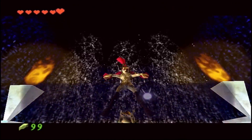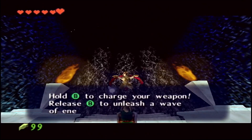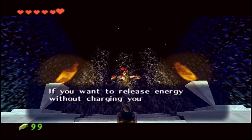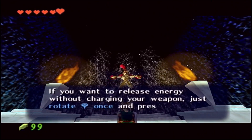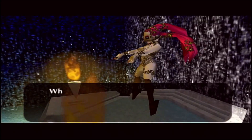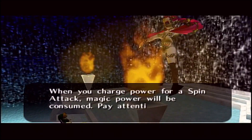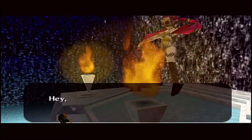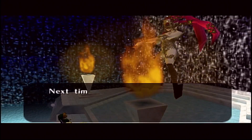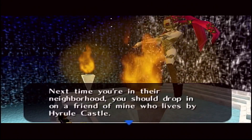That's going to be very nice to have because that is how we'll be able to get the usage of Din's Fire later on. We do have to get ourselves the Sun Song once we go back to Kakariko Village from here. I have to say, using the different masks in this game — even though that's not Majora's Mask — there's some pretty cool stuff you can learn about with some of these different masks. I'm just learning some new stuff right now, and it's always great to learn new things in Ocarina of Time.